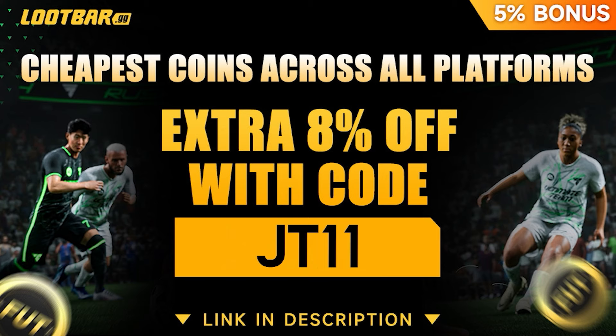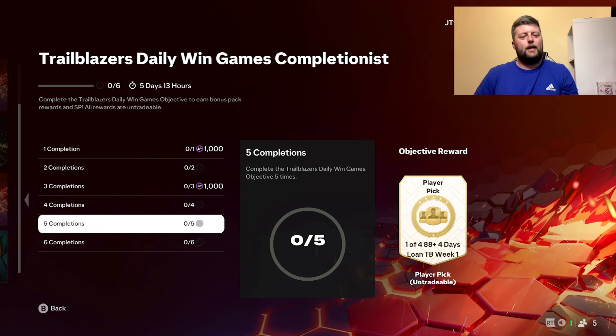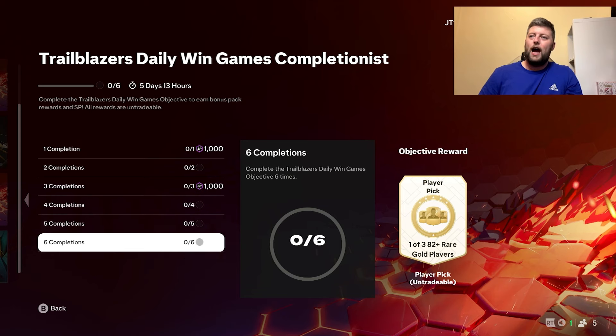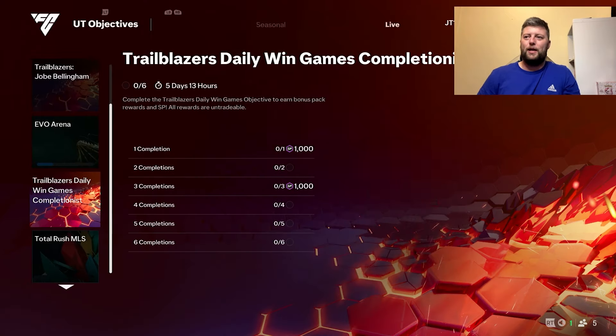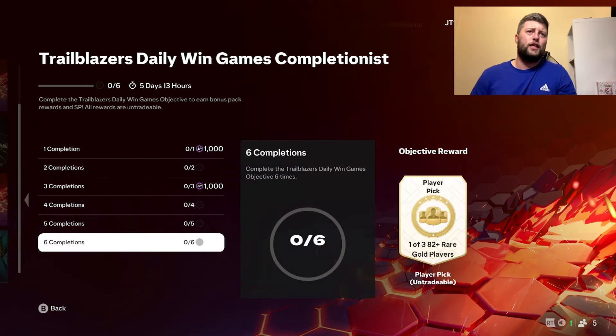We then get an 88-plus four-day loan trailblazer week one, and then a one-of-four free 82 player pick and an 84 times two. You don't have to do much for this.